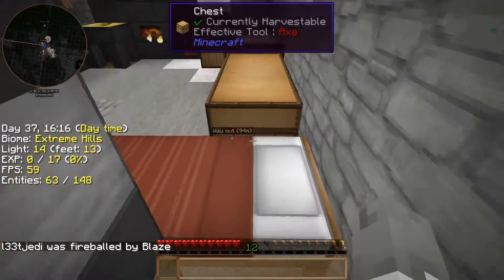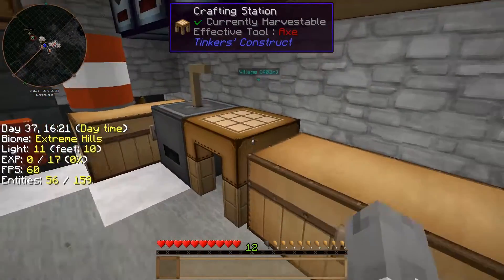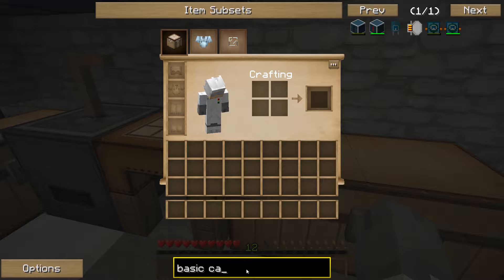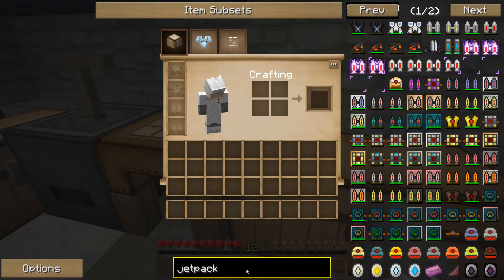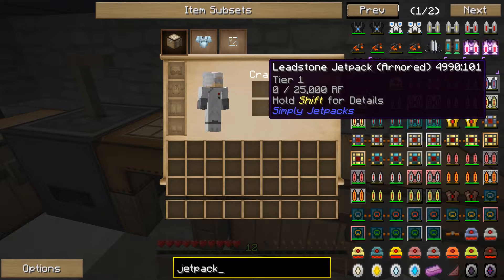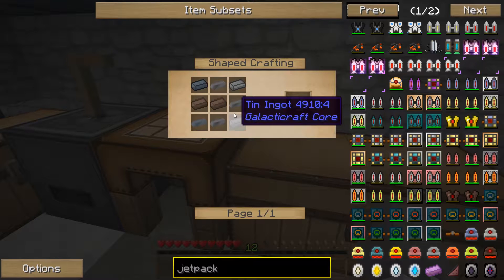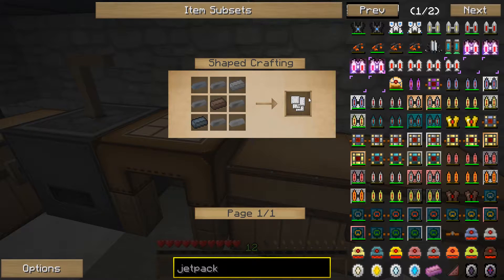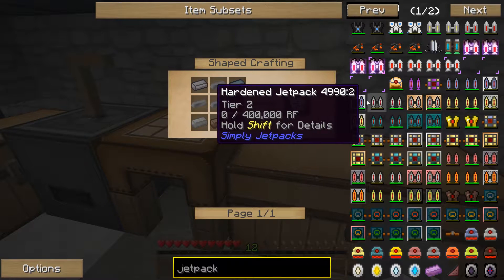Crap, maybe we should make another jetpack just in case for things like that. Let's see how hard it is to make a jetpack. I wasn't expecting to just die like that. We're also going to want to protect ourselves with that. So one thing we could do is build some armor plating — that might be good for us since we have the leadstone jetpack.